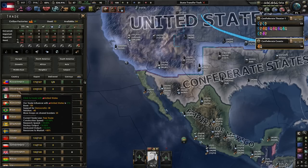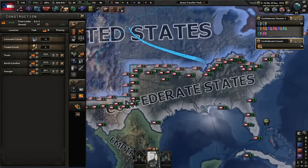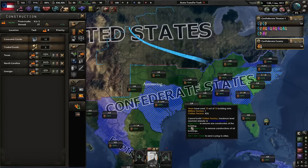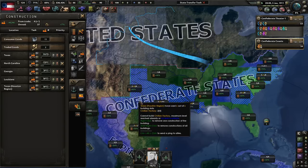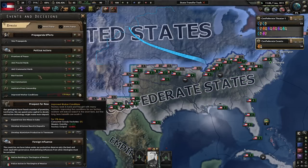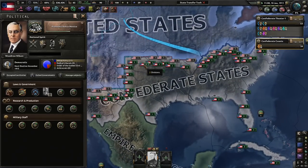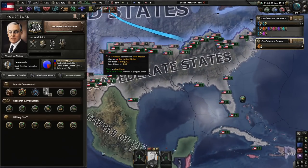We can trade away to the Russian Empire - the good guys in Russia, because they're part of the Entente, and we want to join the Entente someday as well. Louisiana 50% infrastructure. Northern Texas - build, build, build. Southern industry must be the best. And yes, I am doing some improved working conditions, which hurts our ability to build things up, but does give us a little bit more stability, which would be very nice.